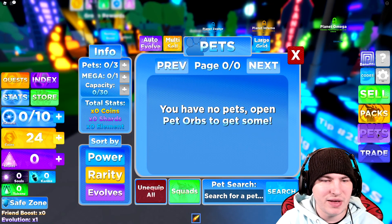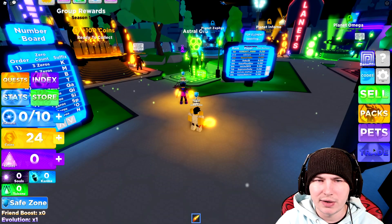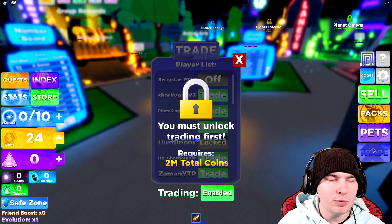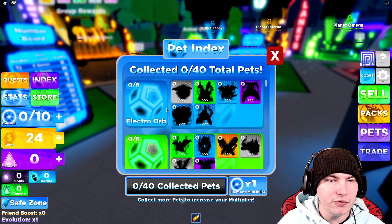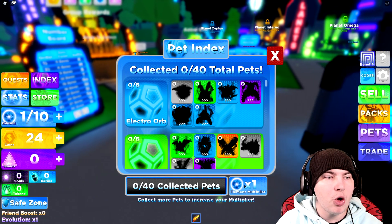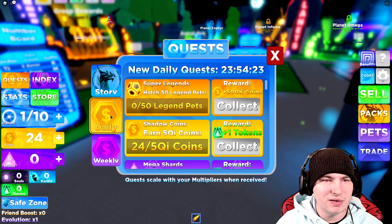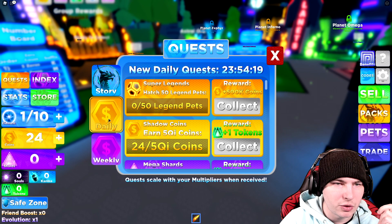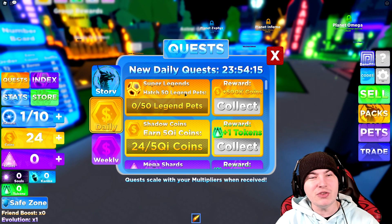I've got pets. I don't have any stats in pets it looks like. I need 2 million coins. We've got the index — Electro Orb is the first one we have to look for. Collect more pets to increase your multiplier — that's pretty good. Find NPCs daily. So there are daily quests: hatch 50 legendaries, earn 5 QI coins, mega shards, volcano meditates, battle ninja. I don't think I can do any of these yet.